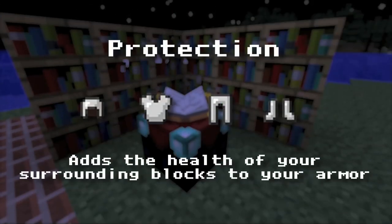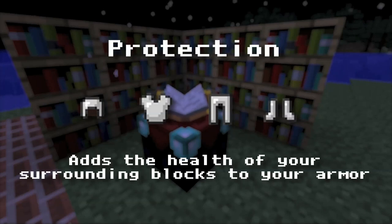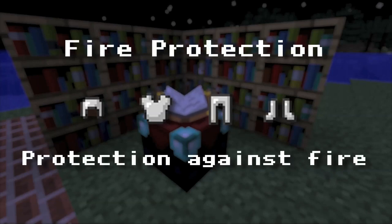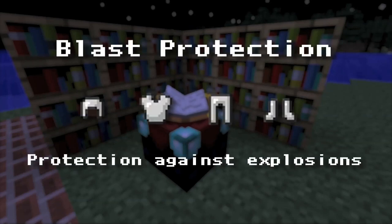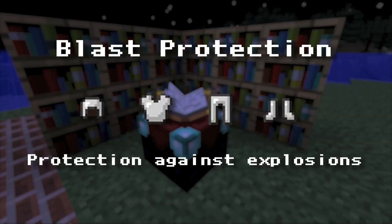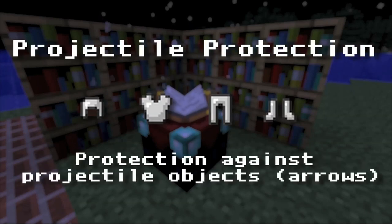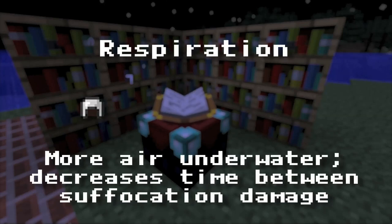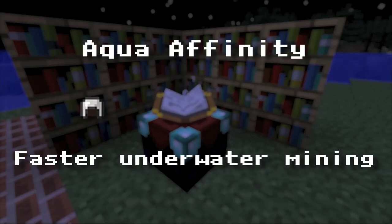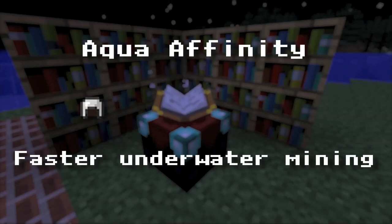Now for armor — some enchantments only work with some types of armor, and some work with all of them. Protection works with everything and protects against damage. Fire protection works with everything and protects against fire. Feather falling only works with boots and gives less falling damage — it's like you're floating downwards but falls at the same speed. Blast protection works with everything and protects against explosions, so creepers won't harm you as bad. Projectile protection works with everything and protects against arrows and any other projectile. Respiration gives you more air underwater, only works with helmets, and decreases the time between suffocation damage so you can go underwater better. Aqua affinity gives faster underwater mining and is also a helmet enchantment.